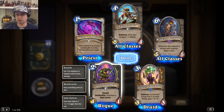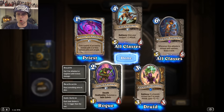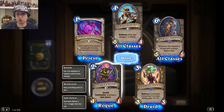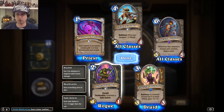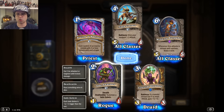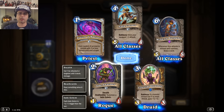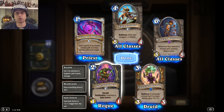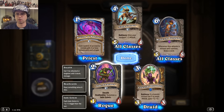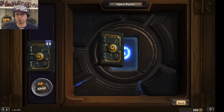The other new mechanic here is the Jade Golems. Jade Golems increment — you can see down there in the bottom left, each Jade Golem is +1/+1 bigger than the last. So you start with a 1/1. If I play this on turn 2, I get this card plus a 1/1. Then the next Jade Golem card summons a 2/2, and then a 3/3, et cetera. It's going to be pretty fun to mess around with.